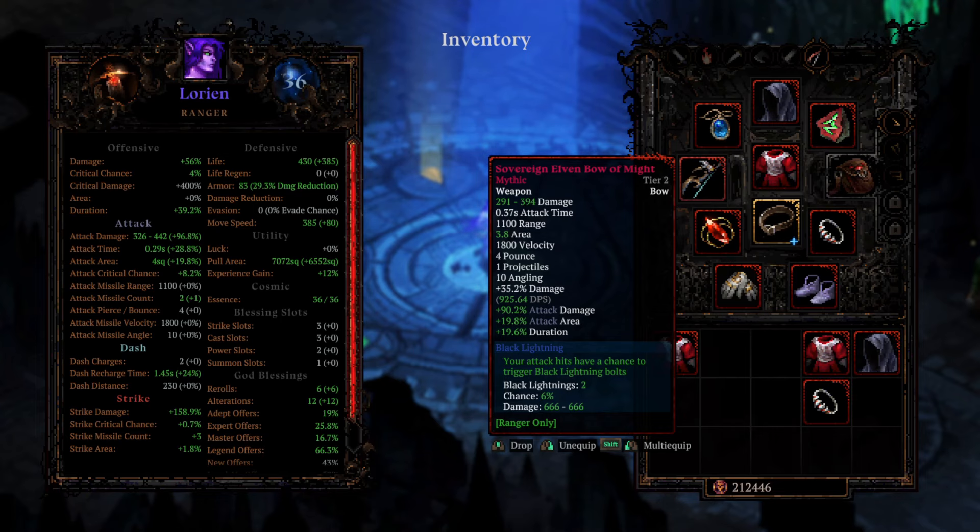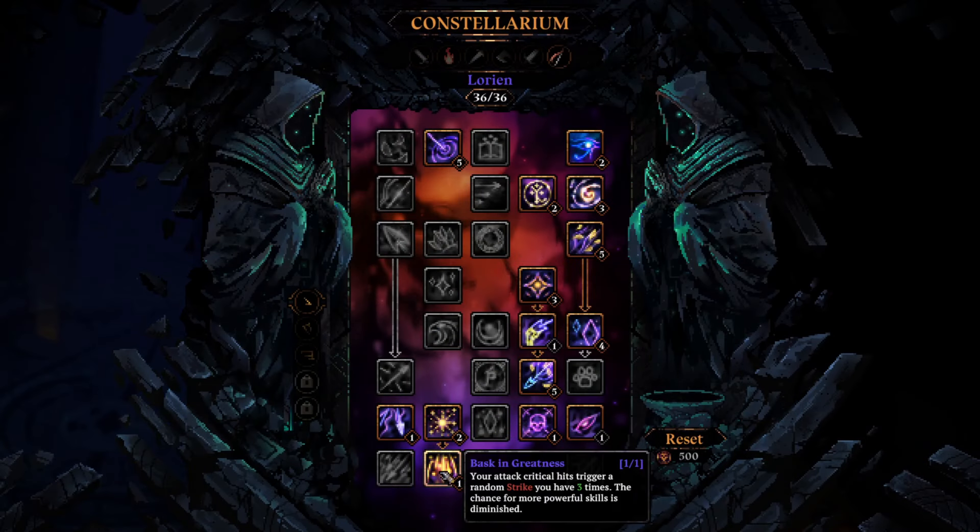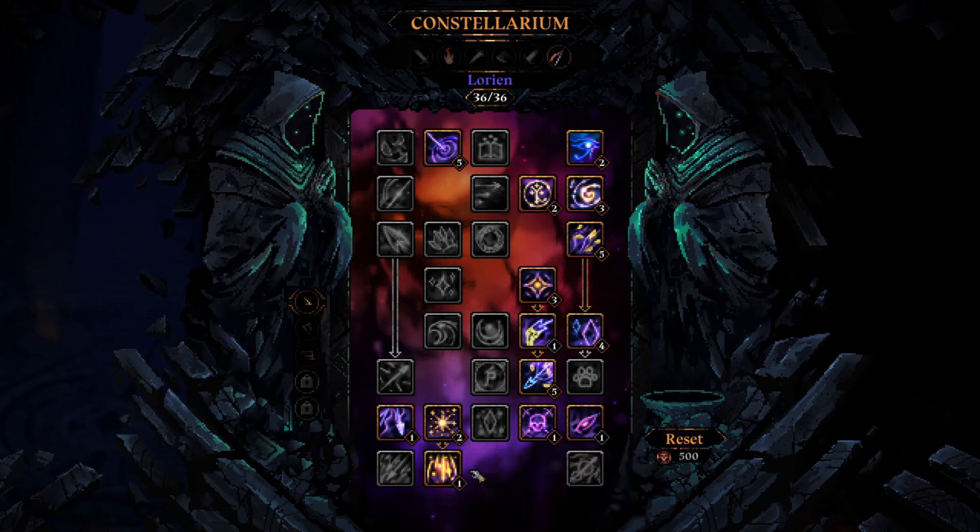Your attack hits have a chance to trigger Black Lightning Bulps, dealing 666 damage. This is probably the strongest thing in the game, as we can abuse it with Lorien's Basking Greatness. It is considered a strike, so we can spam them out everywhere.